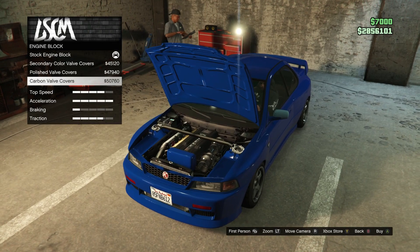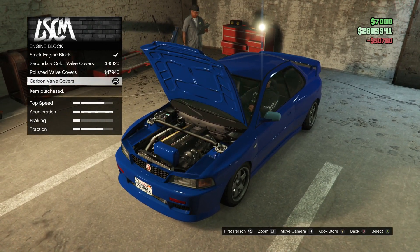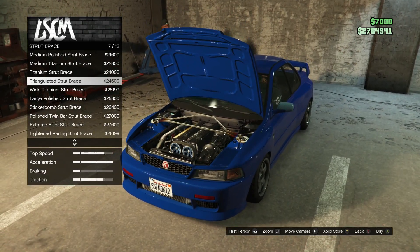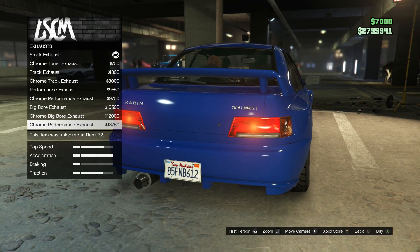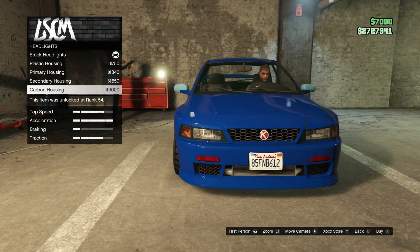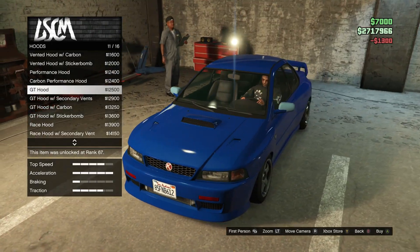With this update there are some very expensive valve cover options, but I'm a sucker for carbon, so let's do it. These blue pulleys are beautiful, and there's a triangulated strut brace for maximum chassis reinforcement. I'm kind of stuck between the chrome big boy exhaust and the chrome performance exhaust, but I'll just go with the big boy.